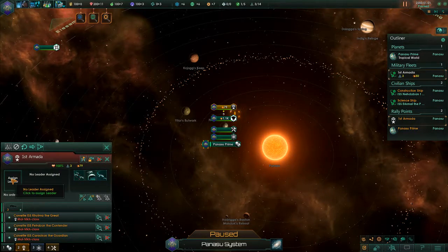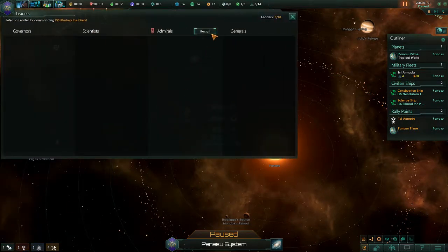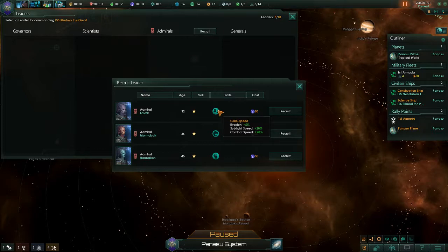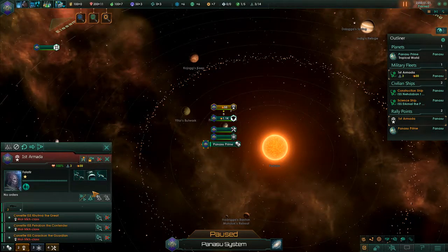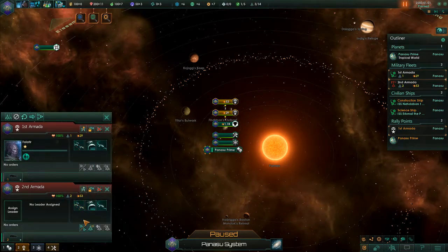So let's start by getting an admiral. We'll go with leader experience gain. They have kill speed, light speed — yeah, we'll go with speed. He's also the youngest. So we are going to split this in half, and split this in half.